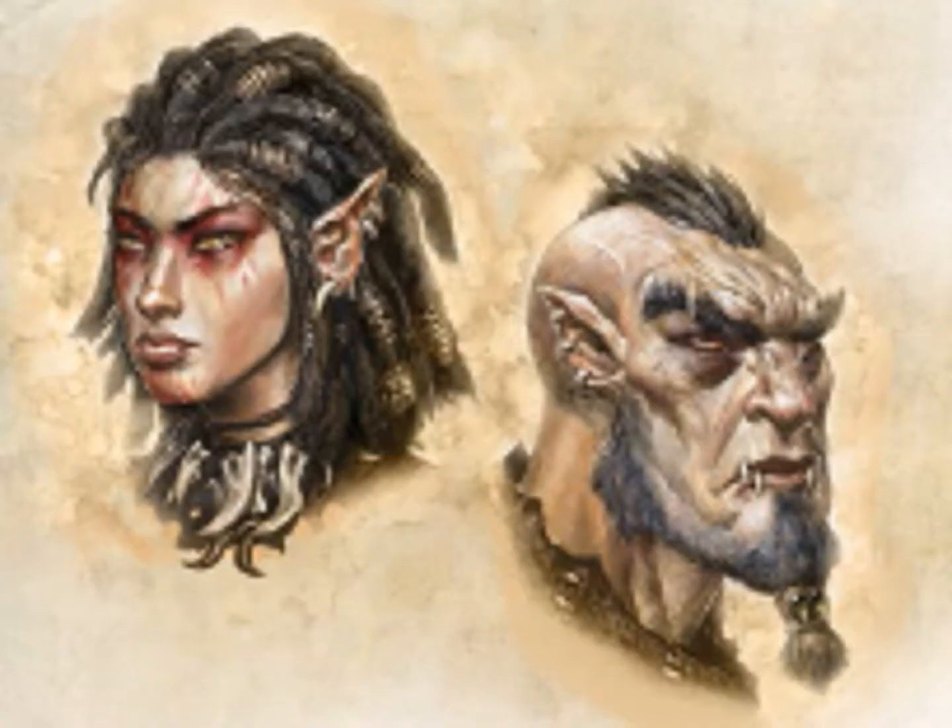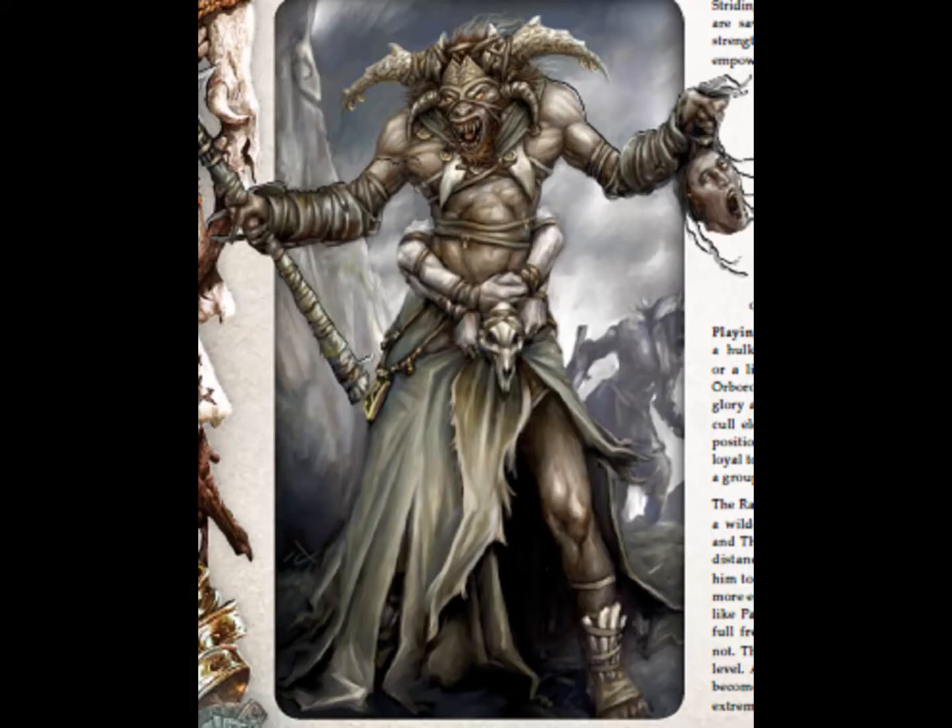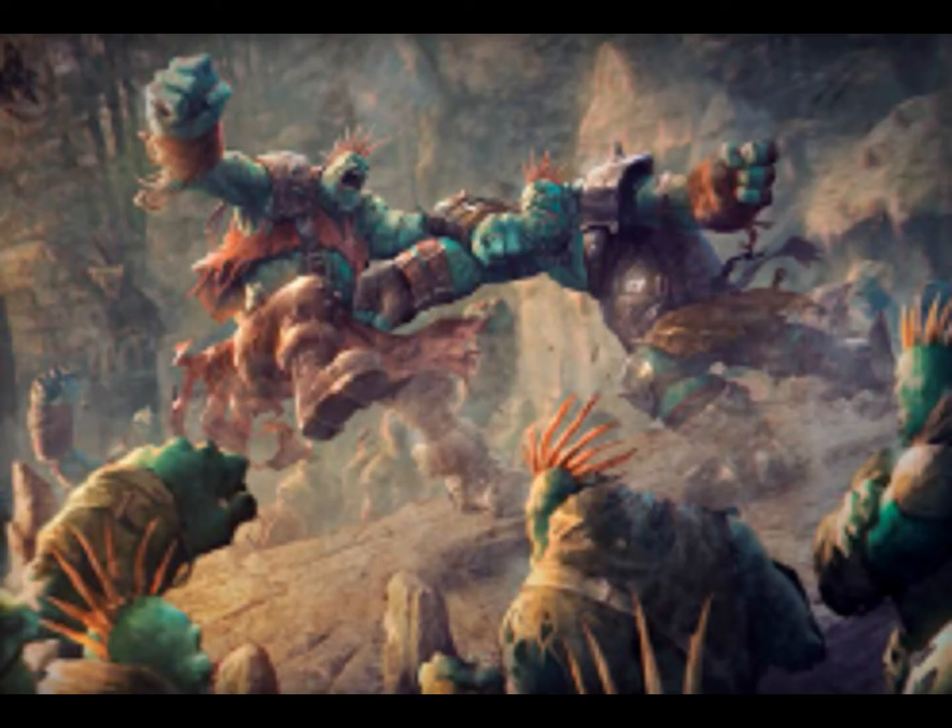Then you have the Tharn — bestial, Devourer-worshipping savages closely related to humans, but they can assume a powerful shape, kind of like lycanthropes in other games, with augmented stats when they transform. Finally, you have the Trollkin — a strong, hardy, and tradition-minded people renowned for their tenacity and resilience. They have limited regeneration ability and are pretty tough.